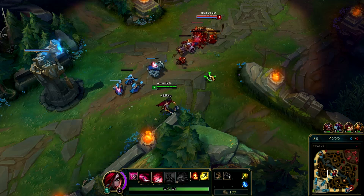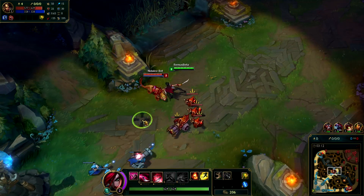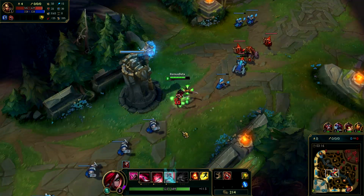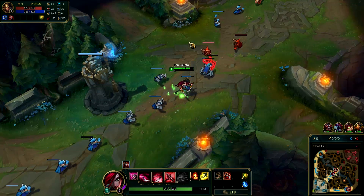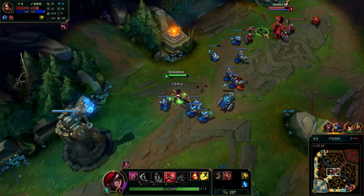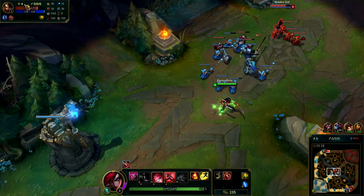As you can see, the health potion is grey because I have full health. But if I take some damage, then I can use my potion. I really like how the cooldown thing looks right now - pretty damn nice. They also changed it so you can see, if you click an enemy champion, you can see how much CS they have and their KDA.